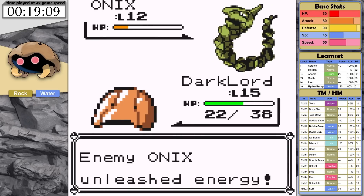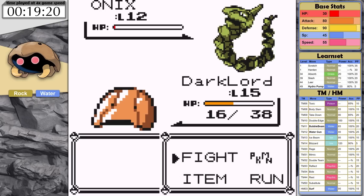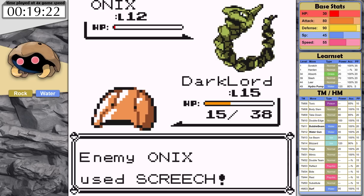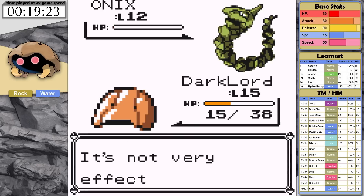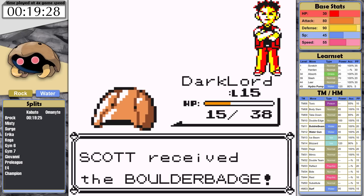Kabuto puts in the hours and slowly whittles down the massive snake until it faints. On the turn I thought I was going to knock it out, Kabuto got a Generation 1 miss. It's a good thing I leveled up so that this fight wasn't close — it would have been devastating to get that miss at level 14. Kabuto clocks in at a time of 19 minutes and 25 seconds.